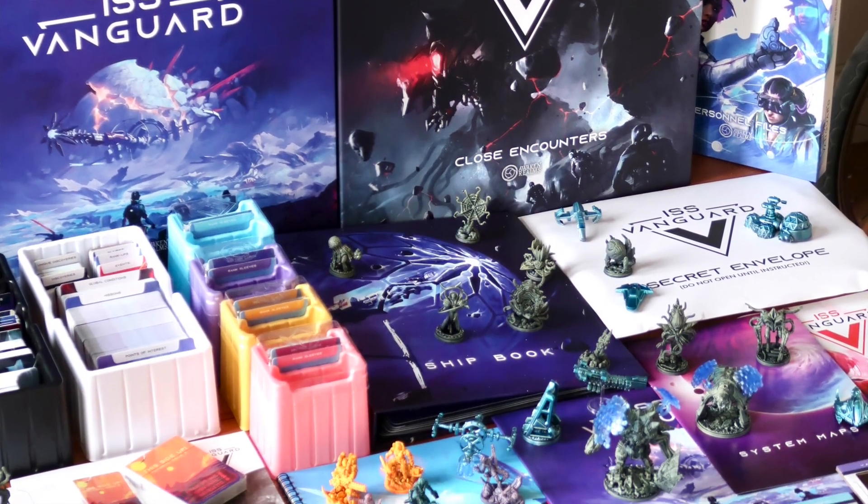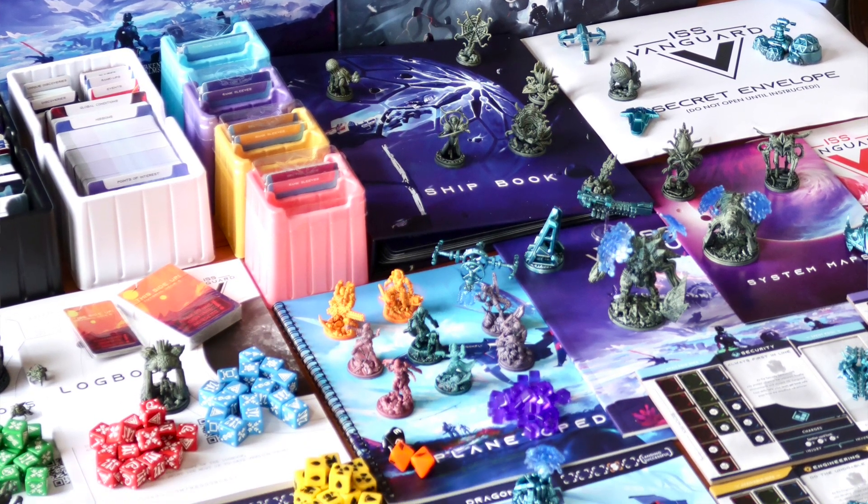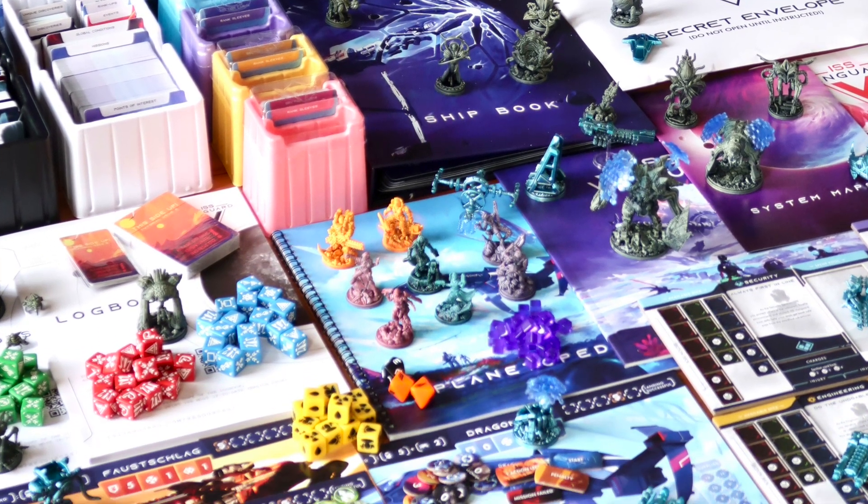One part is where you explore different planets — you have your crew and you go from location to location doing the things you usually do in adventure dungeon crawler games. The second part is ship management, because ISS Vanguard is a huge spaceship and you have to manage it. You have your crew, research labs, you develop new technologies, and you have to be the captain of the ship.